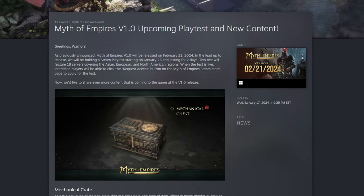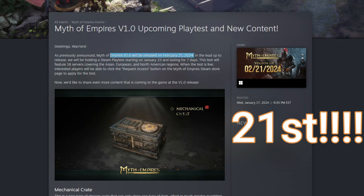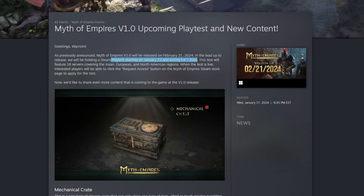What is up survivors! Bringing you guys back with another update for Myth of Empires 1.0 and some new content — a few things we knew was coming and a few things we didn't. First and foremost, they restated that 1.0 will be dropping on February 1st, so it is still scheduled for February 1st. The playtest is still scheduled for the 23rd, it will last a week, and there will be 16 servers with 15-plus different counties within those servers.